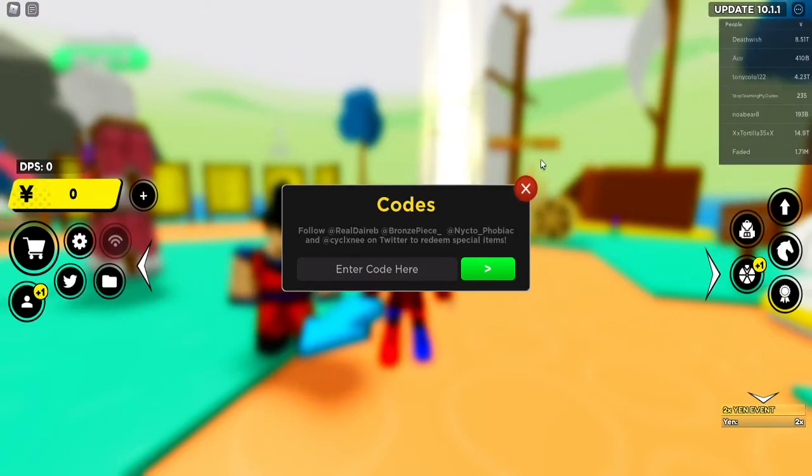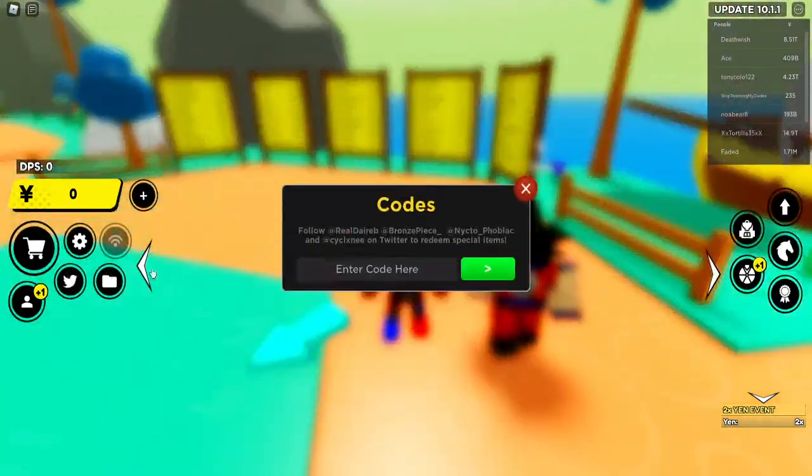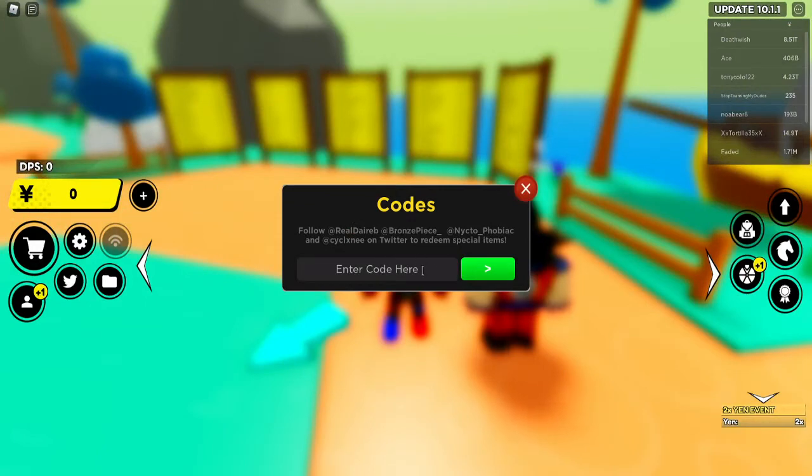The first code of the video is for Anime Fighters Sim, which is a really popular game right now with over a hundred thousand players. I'm playing it on my main but I can't use the codes on that one so I'm just doing it here. Most of these codes are boosts, so let's start with the basic boost — the one that only gives one item.